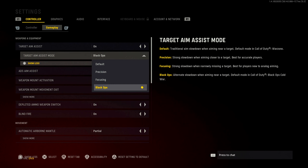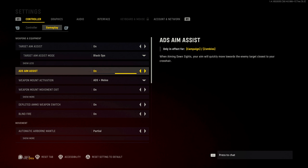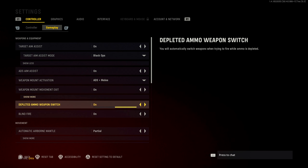For target aim assist, I have it on Black Ops. Black Ops and Default are pretty much the same — I can't tell the difference — but I just liked the aim assist on Black Ops, so that's why I have it there. Make sure you have aim assist on.